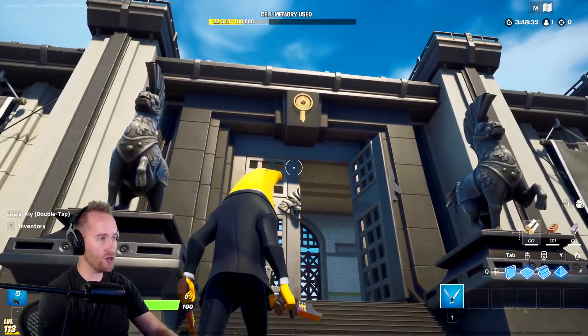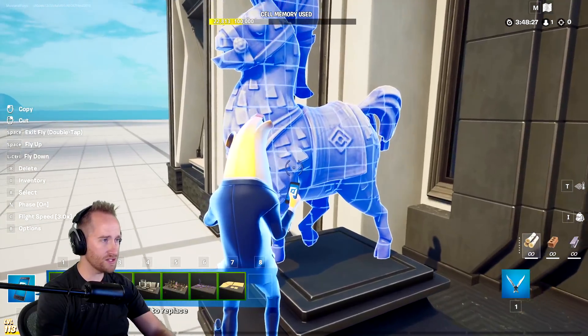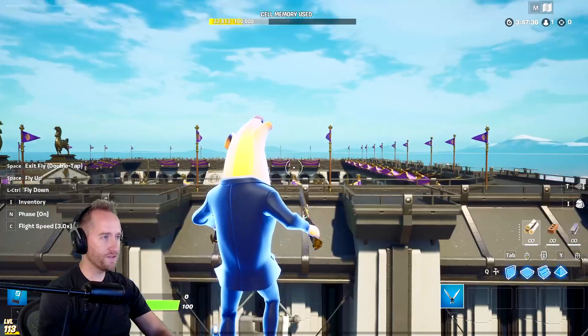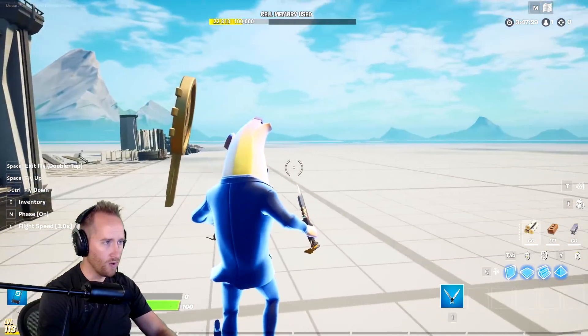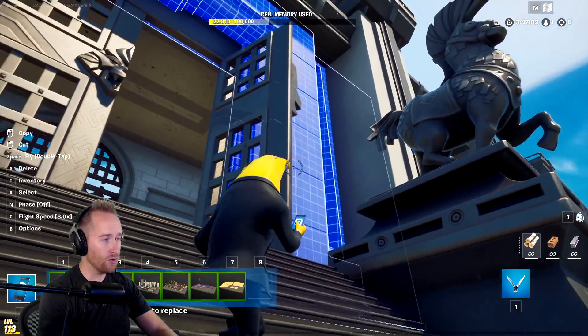Even just right here, the entrance looks so epic. Check out all these really cool pieces. We've now got like a llama horse — I love it! I love all of the new flags we got in this. I love this piece too. Check this out, it's really cool. What an awesome little prop.